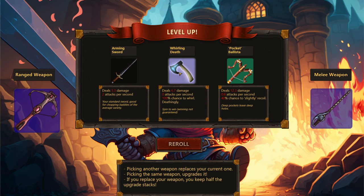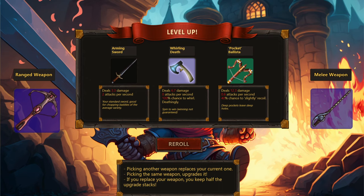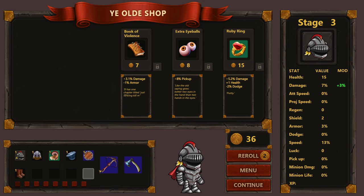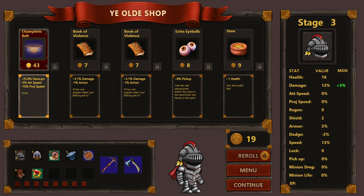I'm going to take Spin to Win just because it's novelty. Good tip: if you can't afford something you really want, click the lock next to it to hold it in place. In the shop, there's damage and armor items, speed upgrades, and a Belt of Champions with 28% damage for 43 coins — though projectile speed and attack speed go down. We're going to keep it. We're going glass cannon.